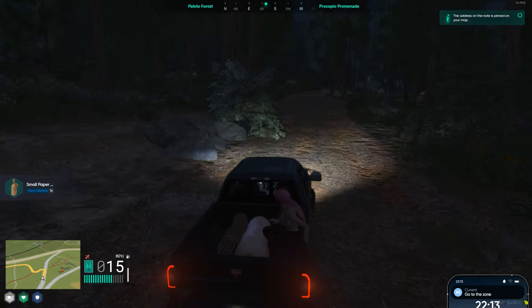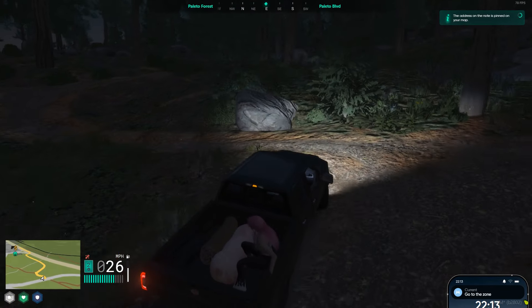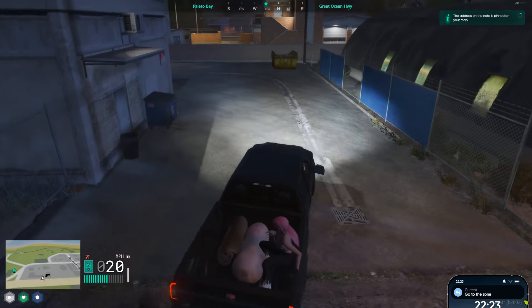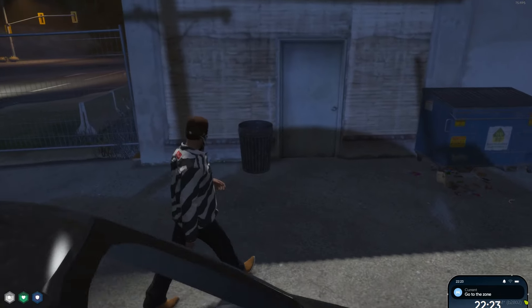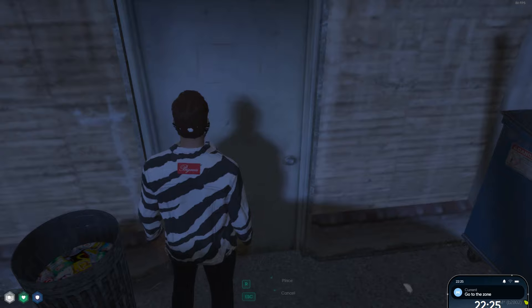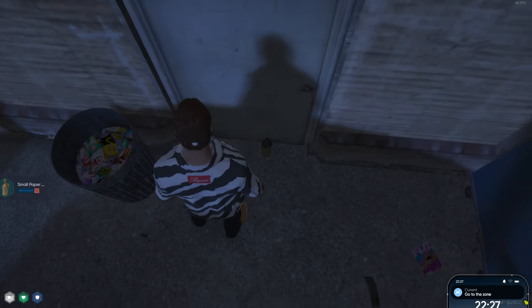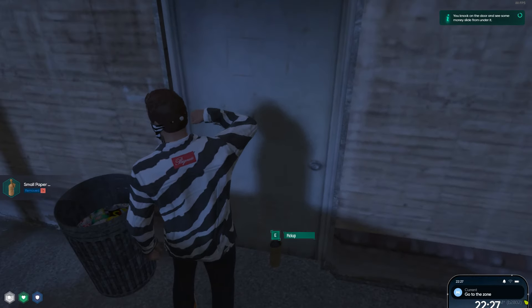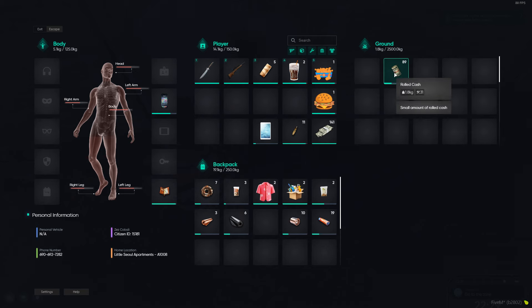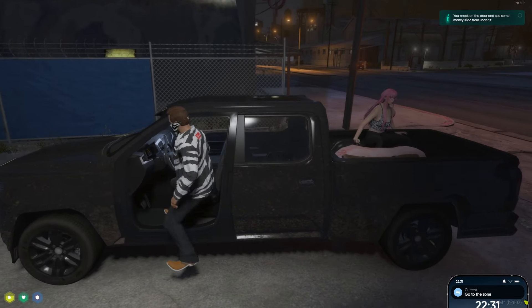Let me show you that real quick — view address, it's actually right here. Let me head over to that. Knock on the door and see some money slide out from under it. We got 89 rolled cash! But we're gonna need a way to clean this rolled cash.